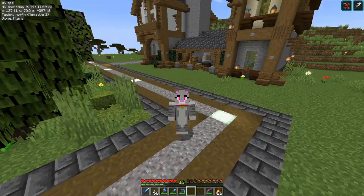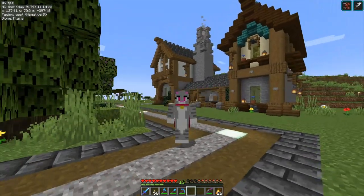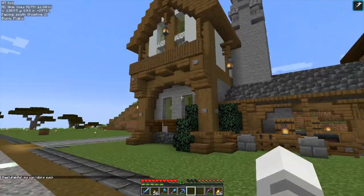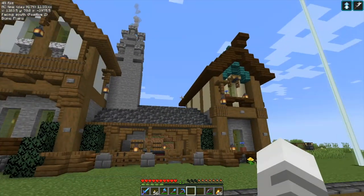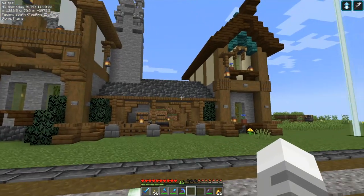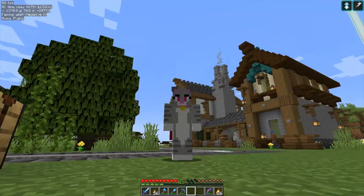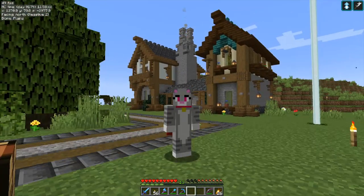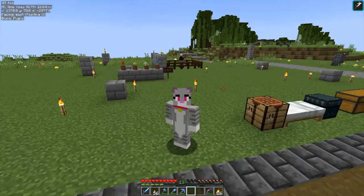Take a look here — if you remember, this is actually Bookie's build that he has started. Last time we were out here it was just two empty boxes, and I wasn't sure what he was building, but look at this — it's a blacksmith shop! It is really awesome. But what we need to do is work on our own shop, which is gonna go right over here.